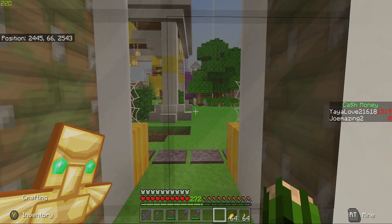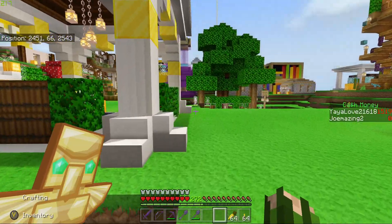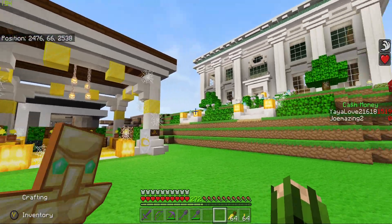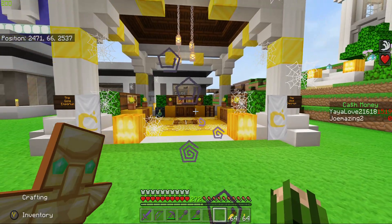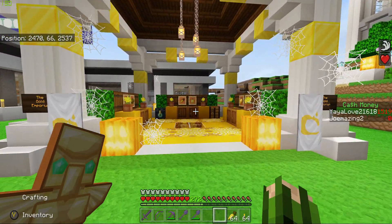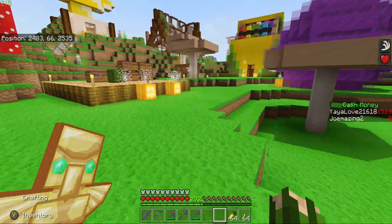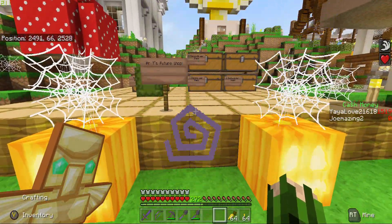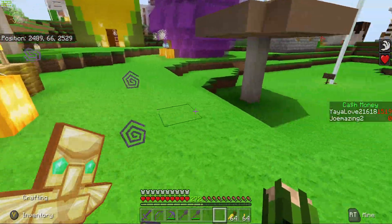We still have the gold emporium and the bank and all the other builds we had before, although I'm reconsidering the gold emporium — I may tear it down and put up a smaller shop maybe inside the nether somewhere closer to where the piglin trading farm is. This is Mr. T — he's a new player building a food shop here. As you can see it's a work in progress; he just has the platform down right now.